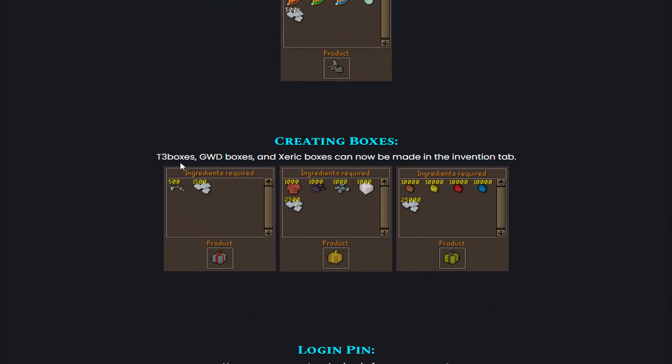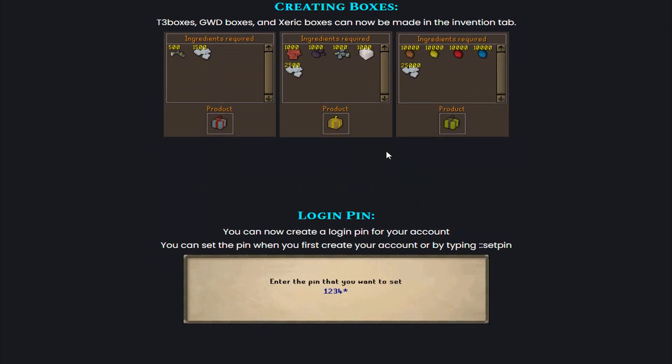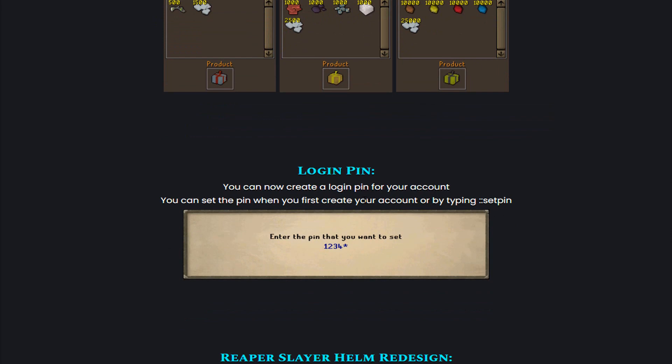Then also regarding creating boxes — the other three boxes, Godwars Boxes and Xeric Boxes can now be made in the Invention tab. They also added login pins. You can now create a login pin for your account. You can set the pin when you first create your account or by typing ::set pin.